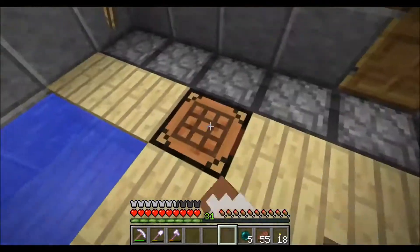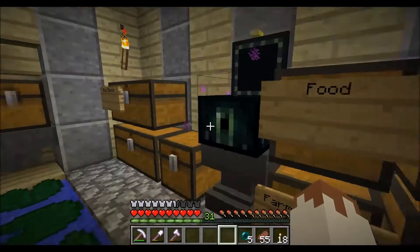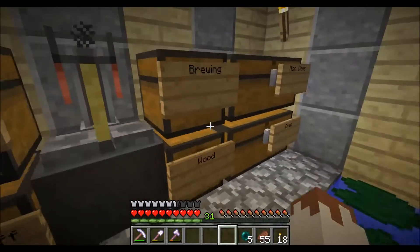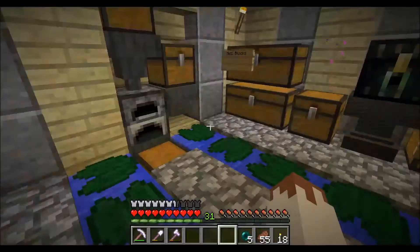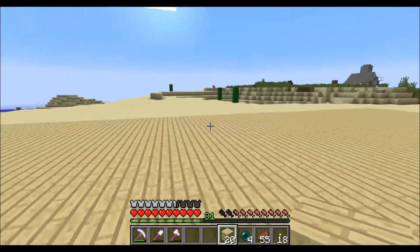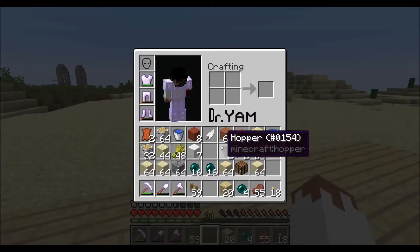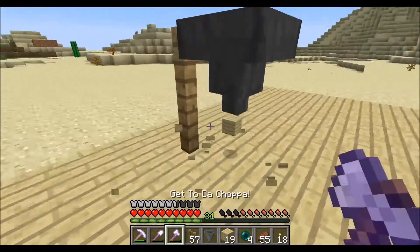Let me grab some birch wood. I had a ton of fences and I don't know where they all went — I had like hoppers and all that. It's very strange. I'm probably just missing it. I finished laying out the boundaries of the court, and I just want to quickly do a little bit of testing. I want to see what happens if we put the basketball thing right there.